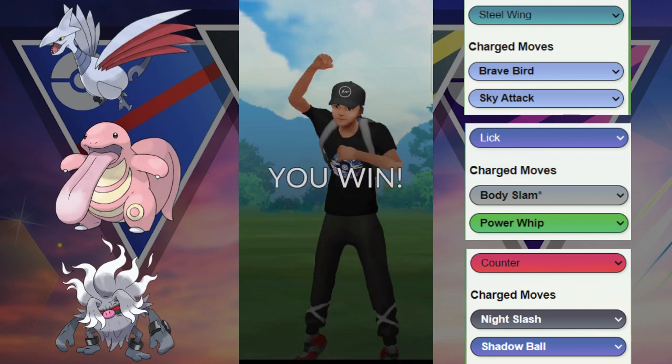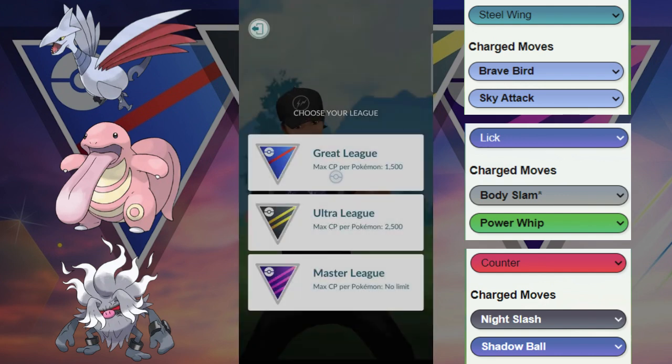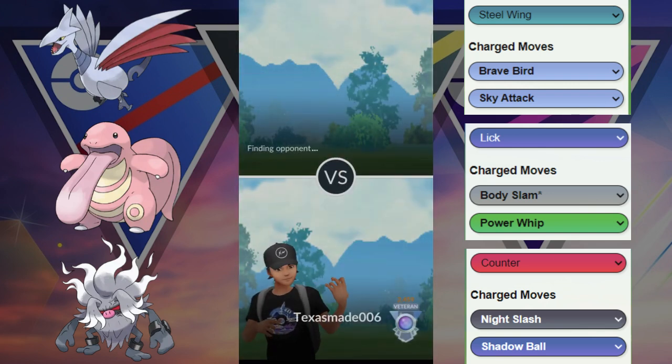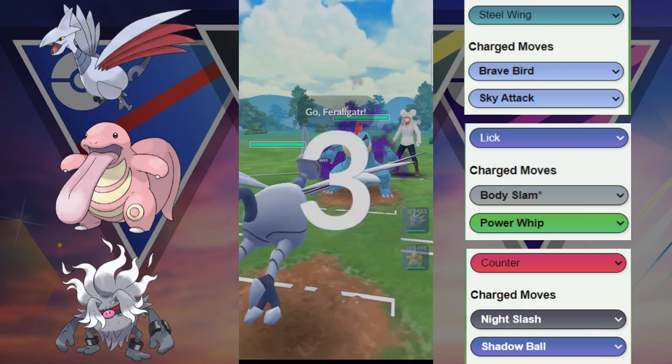So that was very close. Unfortunately for them, the Annihilape was a huge core breaker for their team. Luckily, we recognized that we needed some health on the Annihilape and we needed the energy advantage, because we needed every single bit of damage.